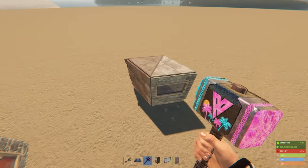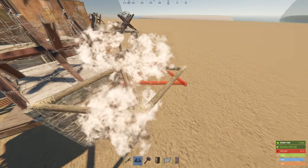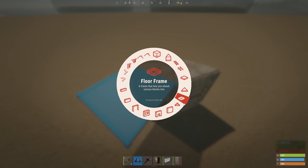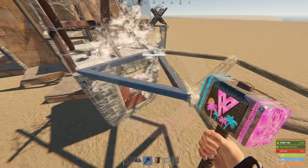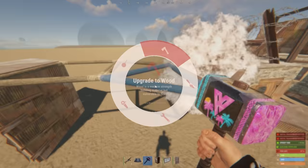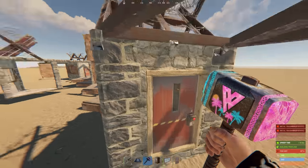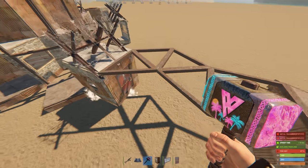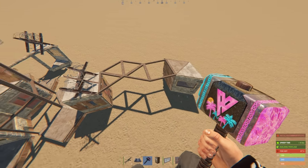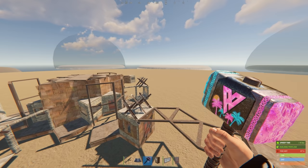Remove all of the twig foundations, then connect the gatehouse to the external TC by placing these frames: two triangles on this side, a square on this side, and two more triangles in the middle to connect. Then upgrade everything to sheet metal. It's also important that you upgrade the door frame of the gatehouse and the foundation to sheet metal, so people can't disconnect at a discount by destroying the stone portion.